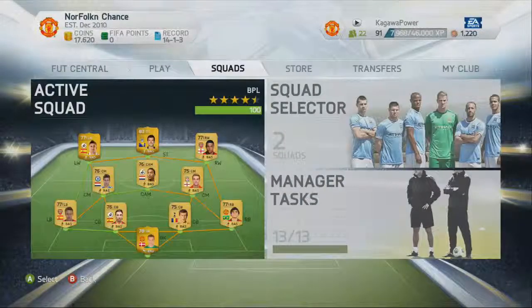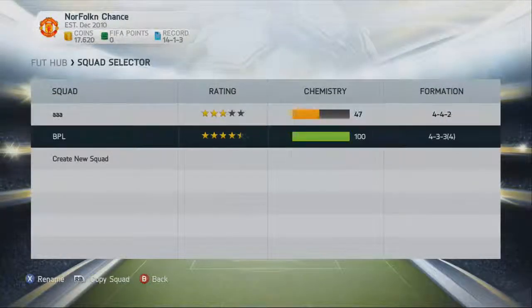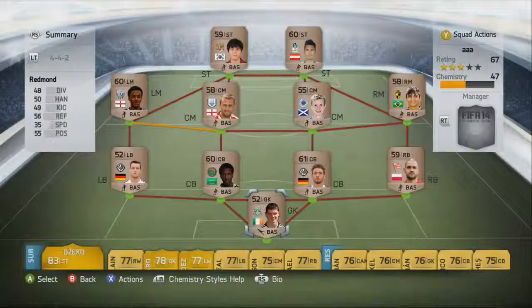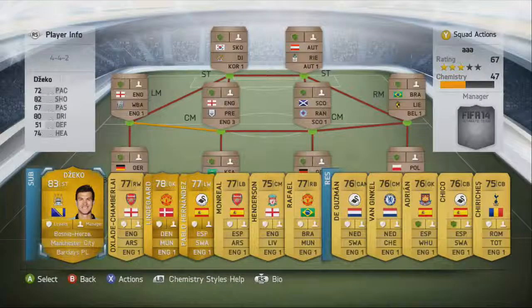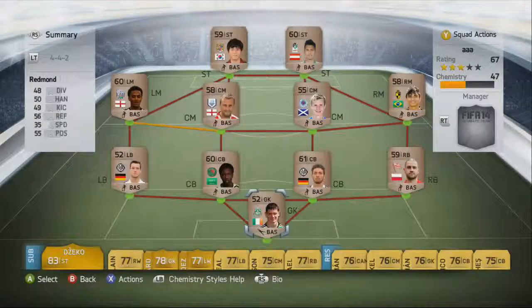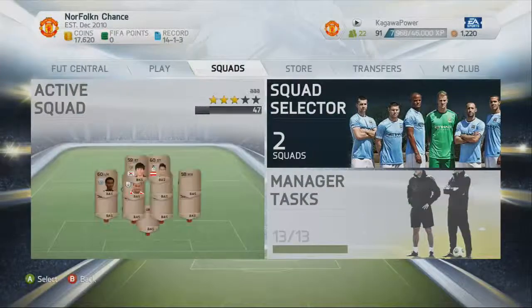Squads — there's my squad, the BPL. I might do a video on that soon. In the Squad Selector there's also just a Bronze team I have at the start. What I do when my team's fitness goes low is stick them in here, play a Bronze match or tournament to get some coins, and get my main squad's fitness back up.